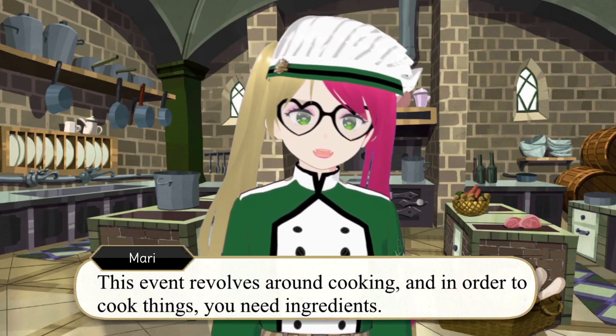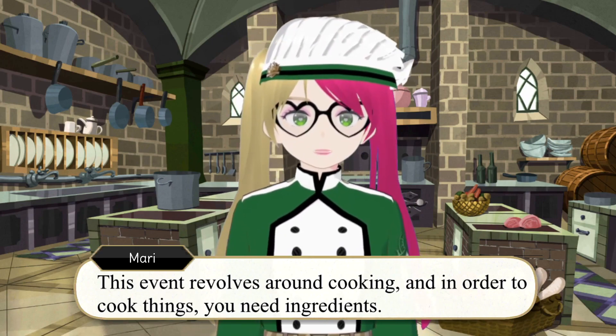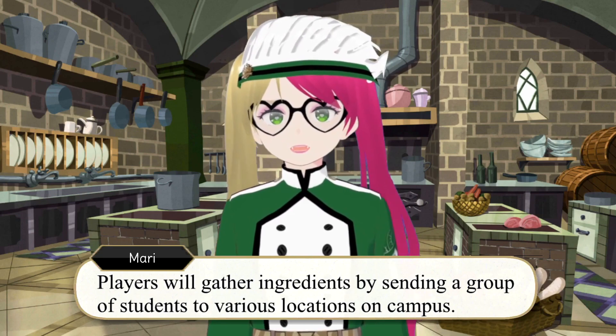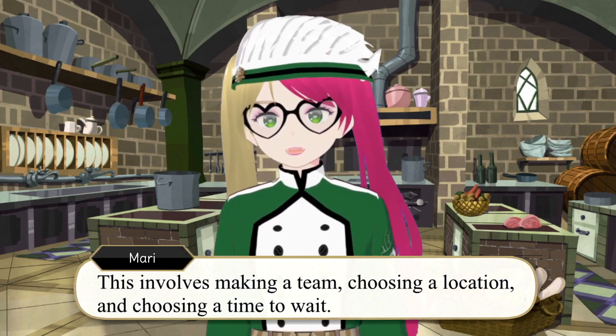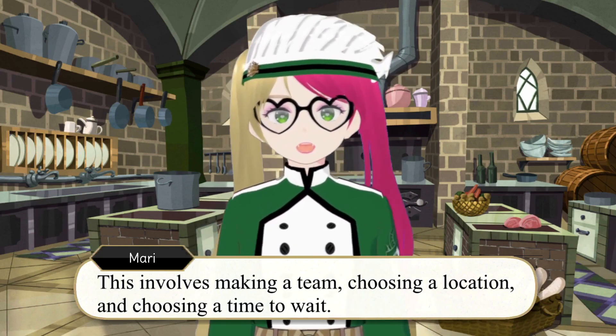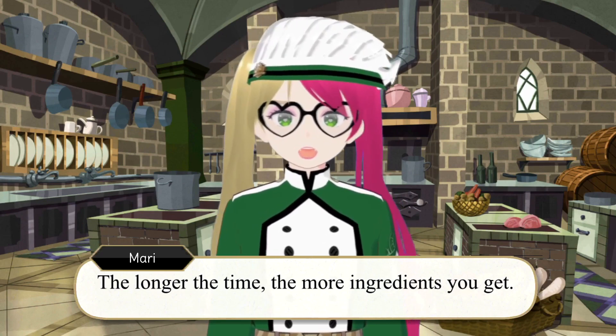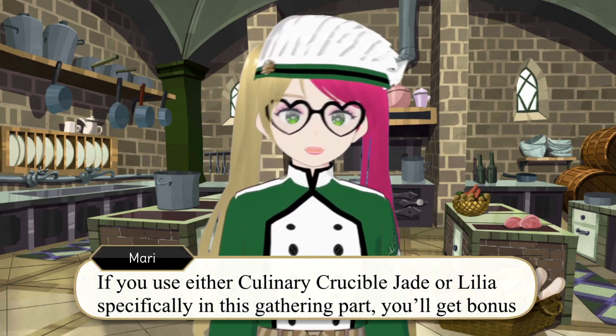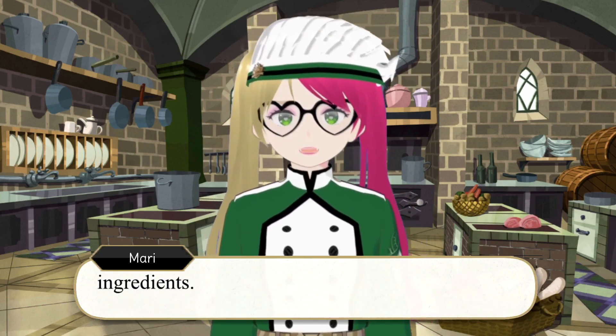This event revolves around cooking, and in order to cook things you need ingredients. Players will gather ingredients by sending a group of students to various locations on campus. This involves making a team, choosing a location, and choosing a time to wait — the longer the time, the more ingredients you get. If you use either Culinary Crucible Jade or Lilia specifically in this gathering part, you will get bonus ingredients.